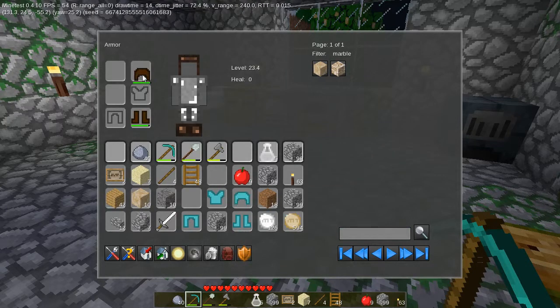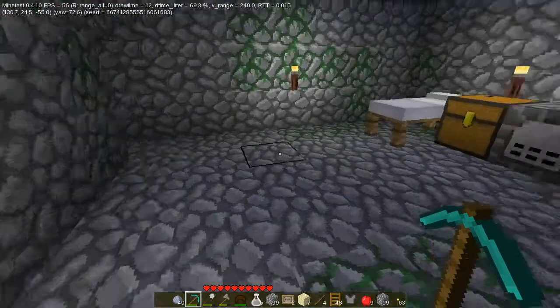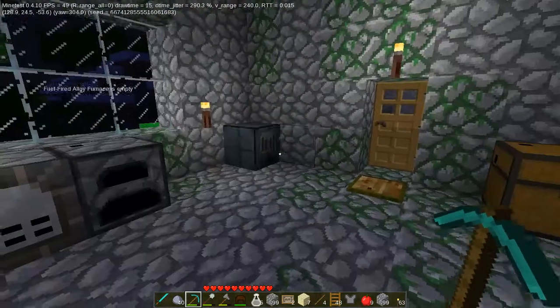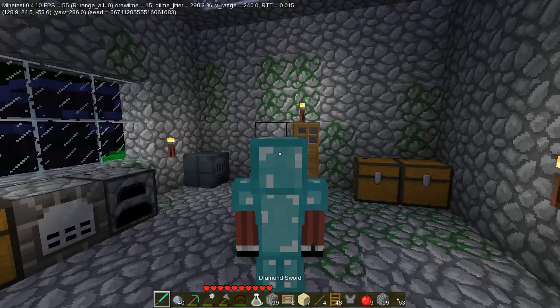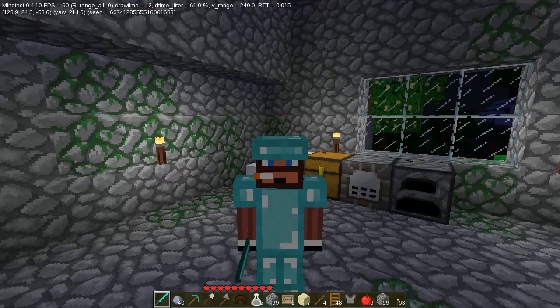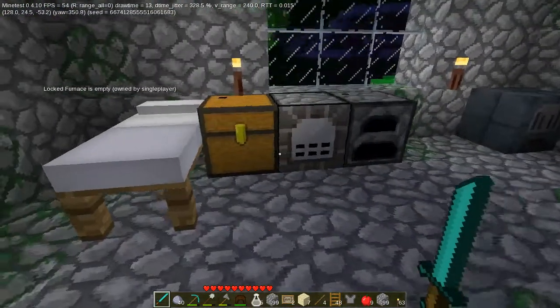Let's put this armor on. Get rid of the last of the wood. Boots and the... did I put my diamond sword? That was silly of me — iron sword. There we go. So now let's take a look at me. What is the armor value of this anyway? 41. I think the wooden armor was, what, 14? So I feel a lot safer now exploring that cavern where I met up with whatever that creature was.